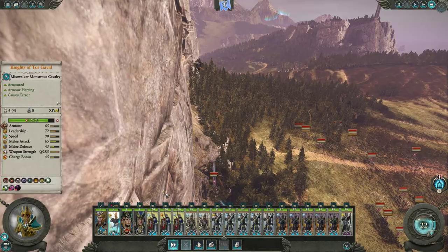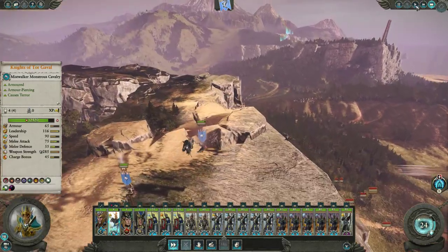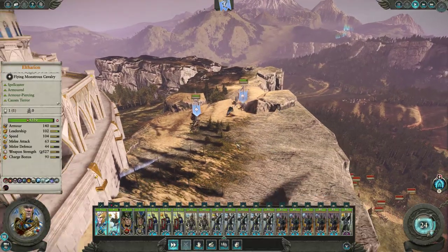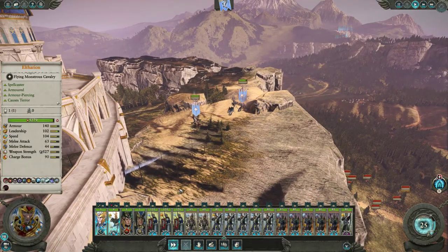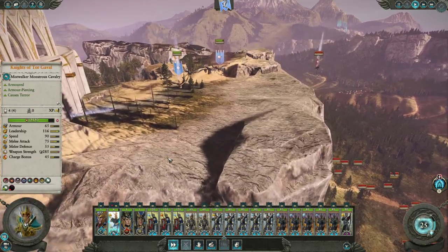We can use Apotheosis to heal afterwards. She's climbing up — she's not so good at climbing up, she's way better at going down, if you know what I mean. Oh my god, so many innuendos with Marathi, it just never ends.